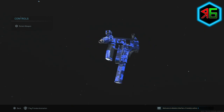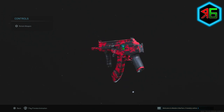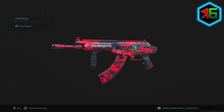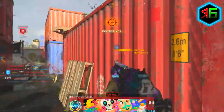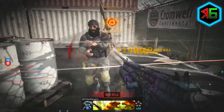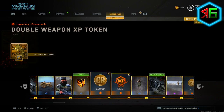Hey everyone, welcome back to another Modern Warfare video. Here's a quick one on how to unlock the Fennec SMG and the CR-56 AMAX assault rifle as fast as possible in Season 4 of Modern Warfare Warzone and Multiplayer. I'm going to show you guys how to level up your tiers as fast as possible. I've done another video which is a bit longer and more in depth, but this is just a quick one on how to level up the Battle Pass enough to get both those weapons from the pass.